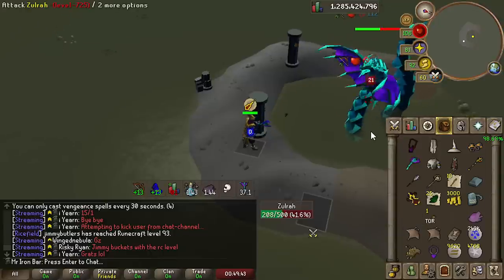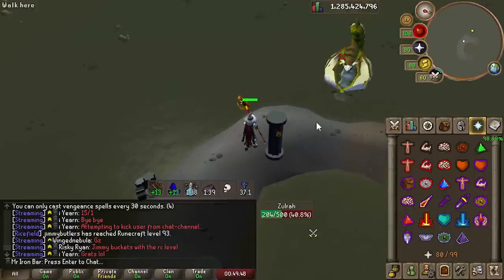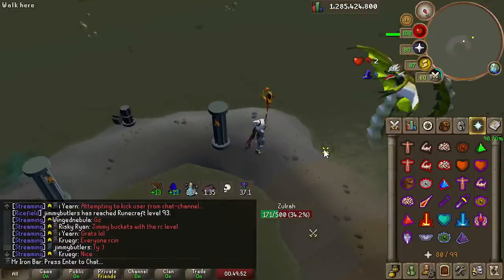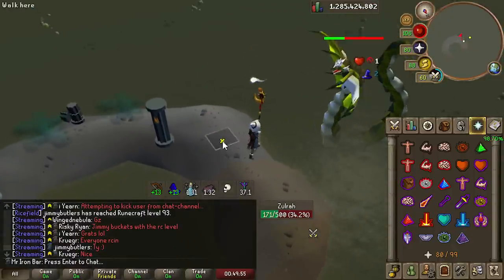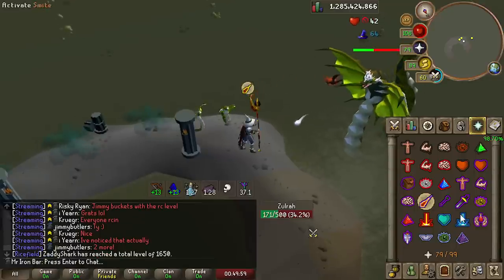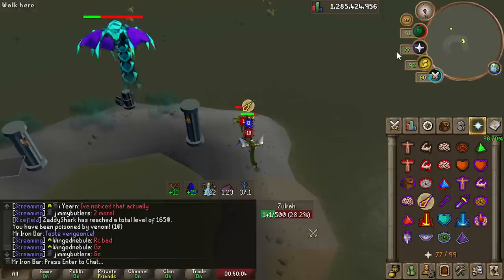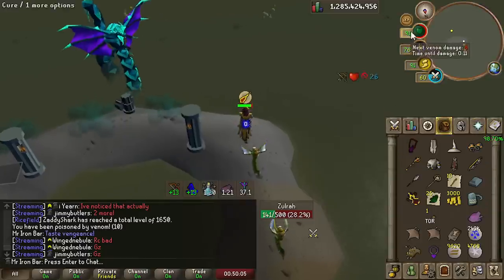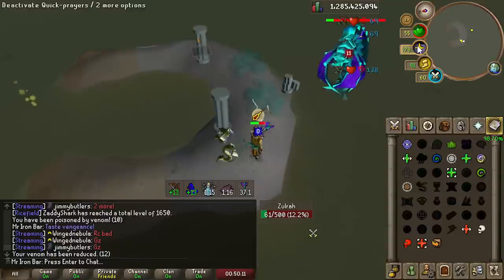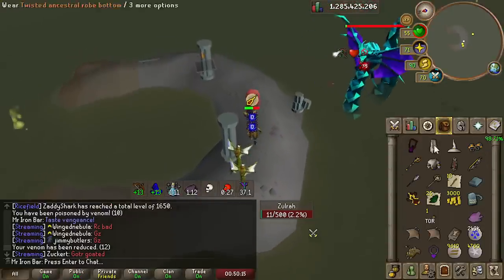The blowpipe is absolutely gnarly at Zulrah when you land that scepter spec. If you aren't using the shadow and you're using something like Sang or Trident, I'm sure you will notice the impact of the scepter even more as you're definitely going to be more splashy and the scepter will help alleviate some of that. It is absolutely amazing how good the blowpipe is when you land that scepter spec — it feels like the pre-nerf blowpipe, if not better.